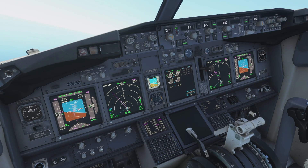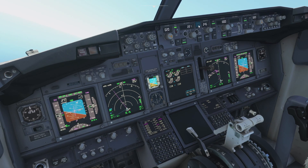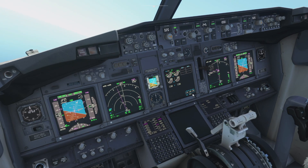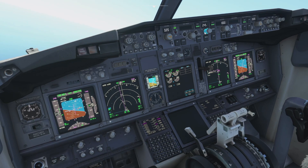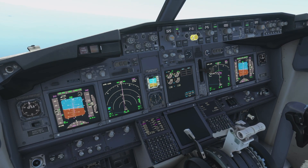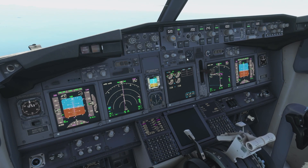We've exited the hold now, so we should be able to engage VNAV mode — all things being well. We'll hit VNAV. Yep, that's all working fine. The plane will now bring us down on course using all the right speeds and altitudes we've got set in the FMC, and I can just concentrate on getting the plane into a stable position for the final approach.